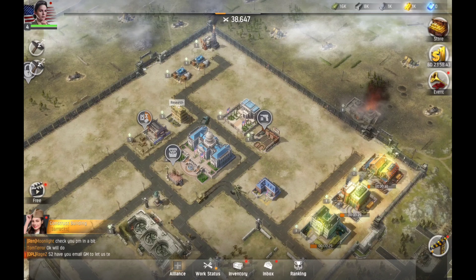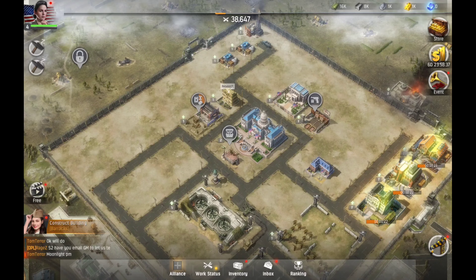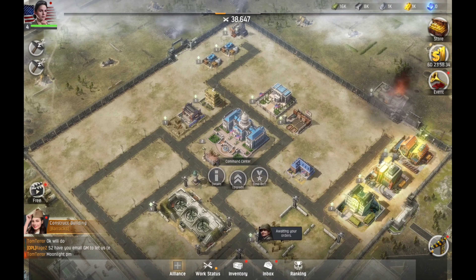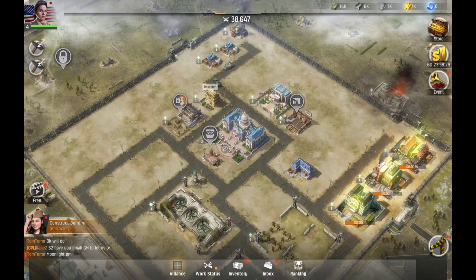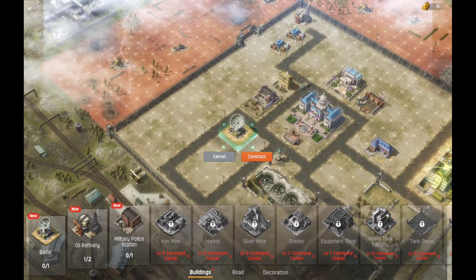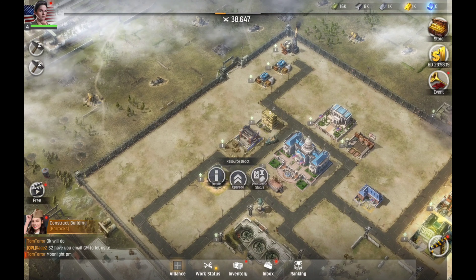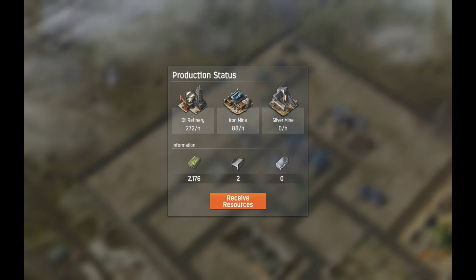We got those and we got the little green arrow letting us know we can level up. The command center is our main building guys — if you guys are new to this genre, that's the one that dictates what level your surrounding buildings can go up to. We're level two and we're gonna go ahead and get a radar. But before we do that, let's go do our research. Production status, receive resources — that's cool.